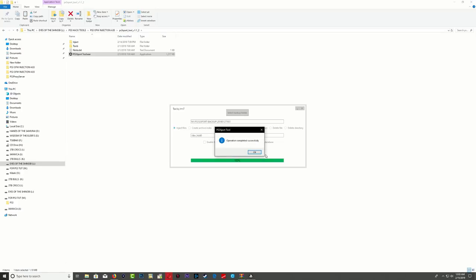The operation has been completed — press OK. Keep in mind you can inject as many games as you want to make the process easier. You don't have to format, inject, format, inject one by one — just inject as many games as you want all at once. Remember your PS3 will format every time you inject a game, so just inject all games at once.